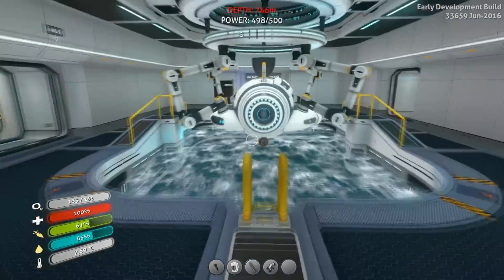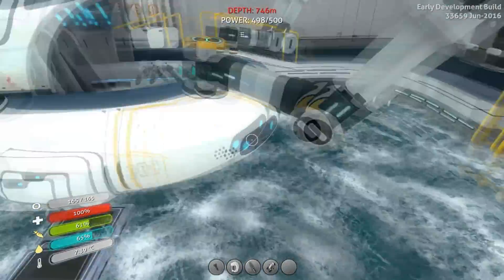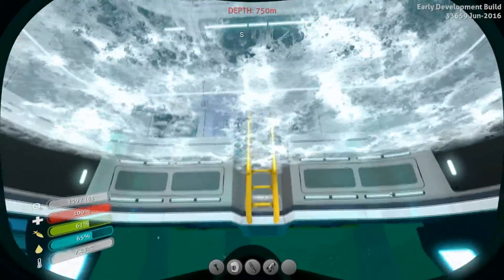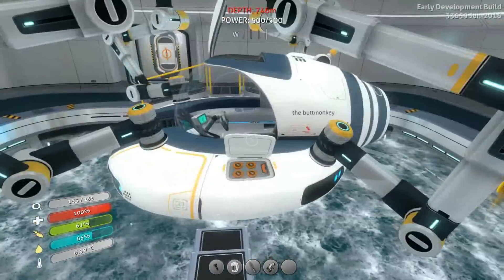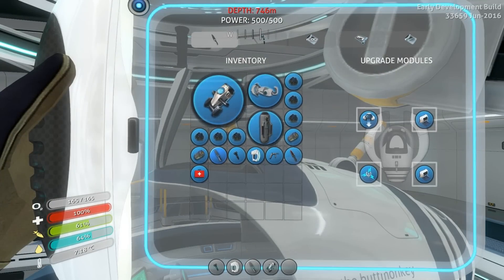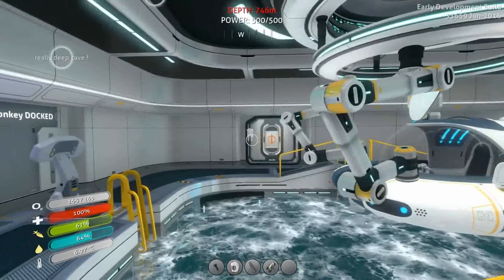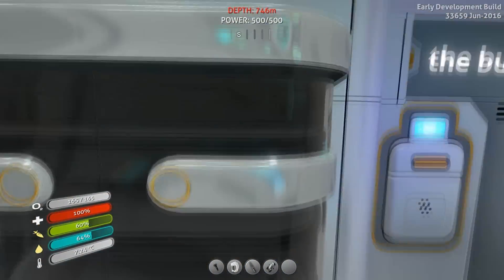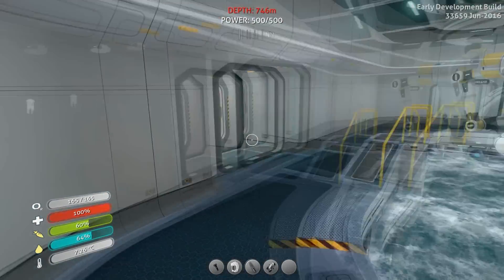There's a reason I've got two moon pools. This one is for the prawn suit, fitted out with all the upgrades I could possibly need. Let's have a little look at what we've got in here - we're pretty much good to go with that. I've also got lockers with all the other upgrades and that sort of stuff as well.